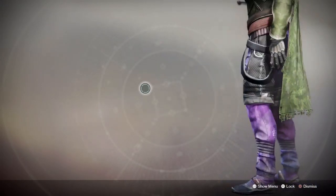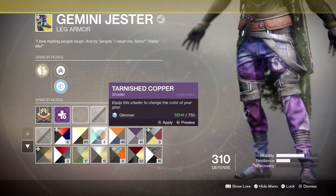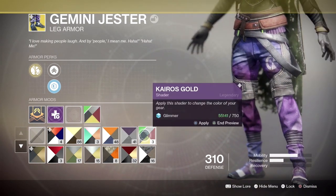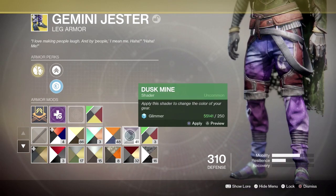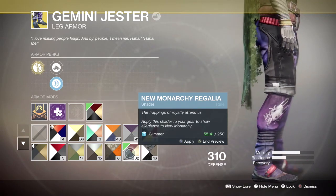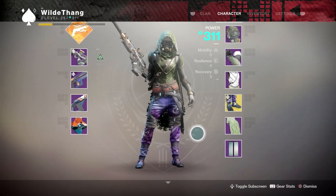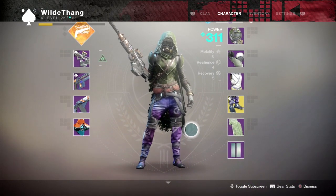We can't change the color unfortunately, so I'll show you what happens when you add a shader — it literally doesn't do much. The purple doesn't go away; you can just change the little shorts bits. They kind of look like chaps. My Hunter does look a bit silly at the moment — purple pants and green camo for the rest of her. What a fashion statement.